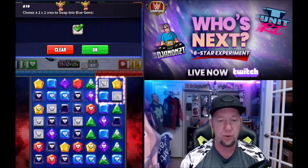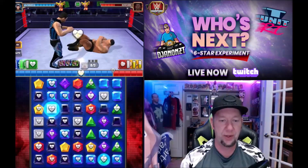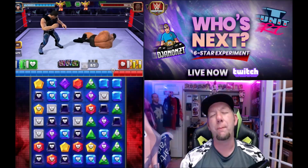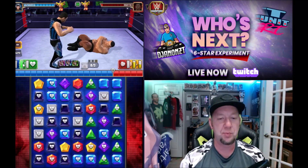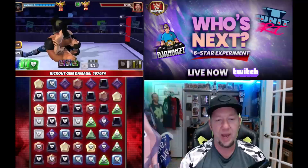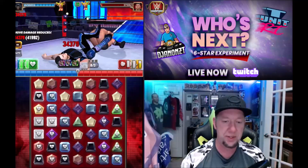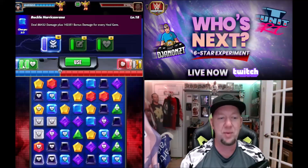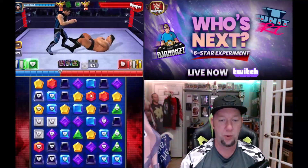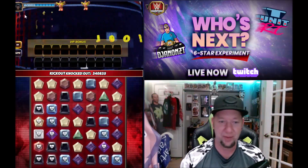7.2 million turn one. We get a little three-match, we're full again. Remember, 7.2 million already done, the board's nearly full at this point. We go ahead and hit it again — 5.4 million. That's 12.6 million damage turn one. We swap a two-by-two into blue again. We accidentally pinned him — he kicked out, but the heal gem mechanic is still a little broken. That's like 14 million damage turn one. That's crazy good and still holds up to this very day. Good luck against this guy. I've got the extra turn strap on him in case anything goes bad.